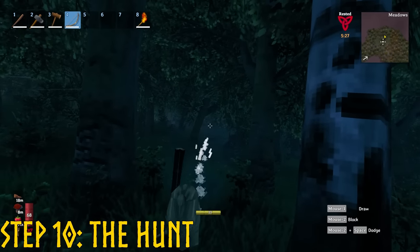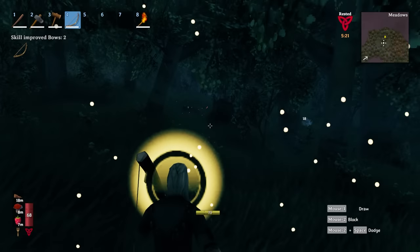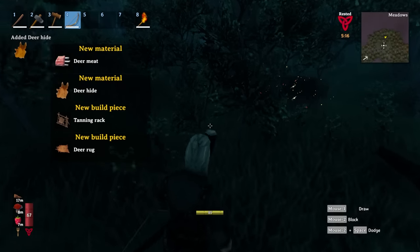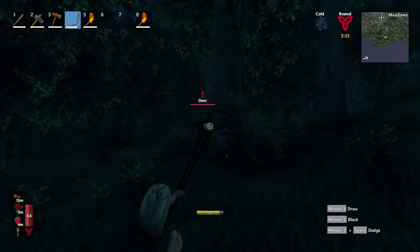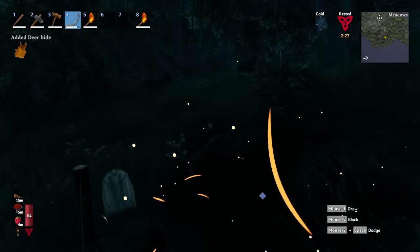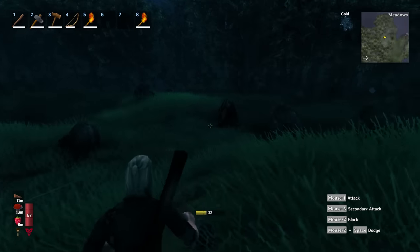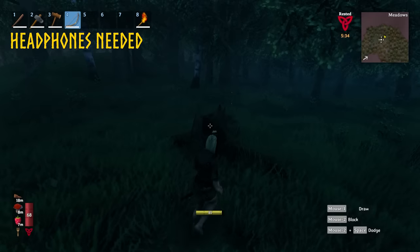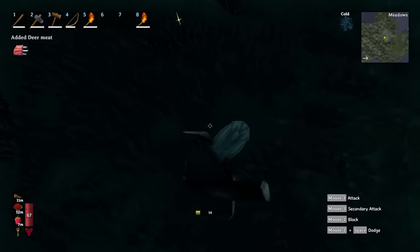Step 10: the hunt begins. You need to go out and kill a bunch of deer. Each deer you kill will give you some meat and deer hide, and has a 50% chance to drop a deer trophy. The deer trophies are what we need right now — we need two of them to summon the first boss. Go out into the meadows and kill as many deer with your bow as it takes. Deer are quite skittish, so try to kill them from far away before they see you. You can find deer very easily by listening out for their calls. Make sure to grab deer meat and hide too, as it is extremely useful.